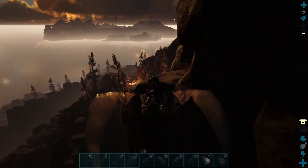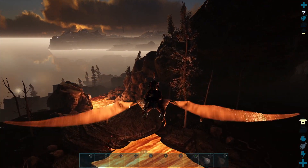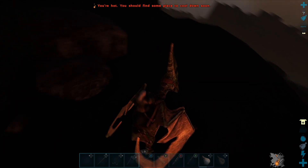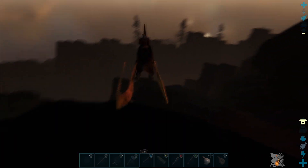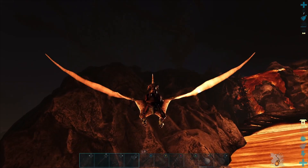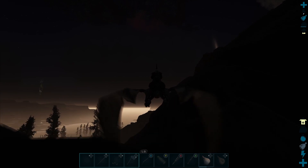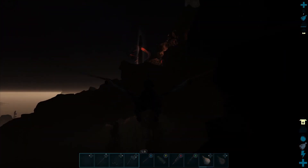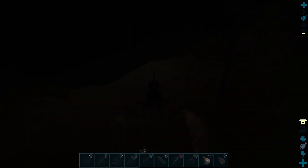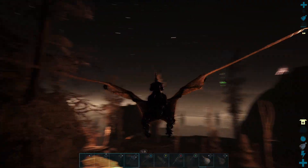It does not see me yet. Let's get some stamina. Oh okay, getting a little spicy. We don't have a lot of stamina — let's go in here and see if it can get distracted by anything else in that cave.